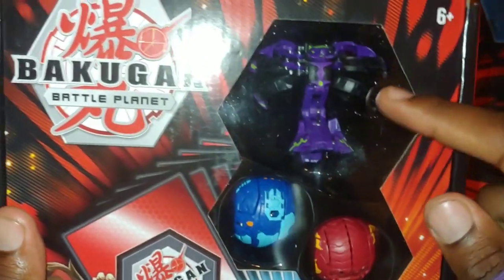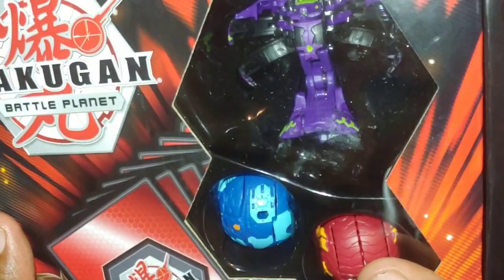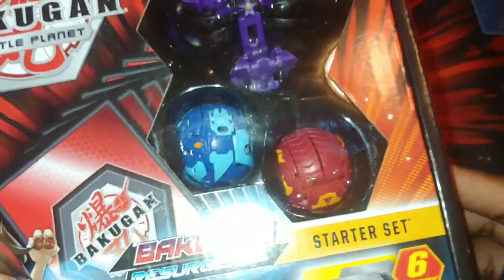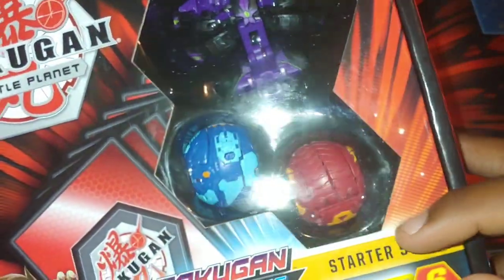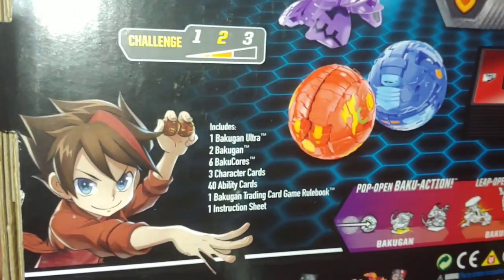You can see right there, Darkest Hydranoid - it looks so cool. For the Aquos Bakugan, I'm not sure exactly what that is, but that's a Pirate Nilius, and that is the last Nilius that I need - well, besides the diamond. Diamond Nilius just looks amazing.